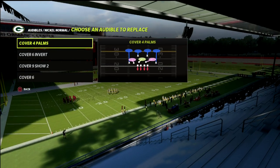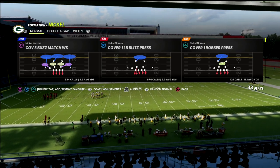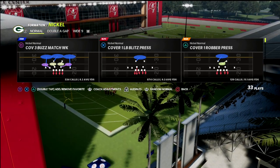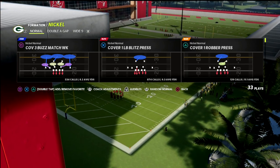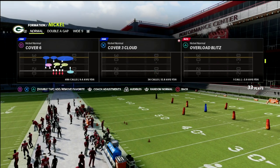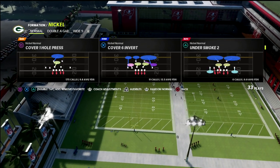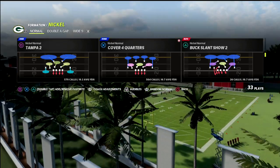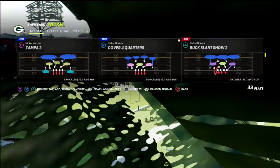You're going to notice here I'm in the San Francisco playbook. The nickel normal - I just love this defense because it has every major coverage, every coverage combination you can think of. You can also create some of the best pressure in this game from this formation. We're going to start by taking a look at cover four quarters, which has the same coverage principles as cover four show two in the nickel three-three-five wide defense.